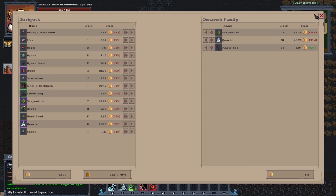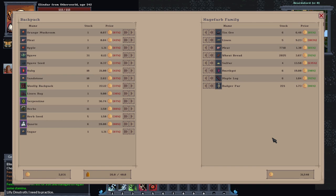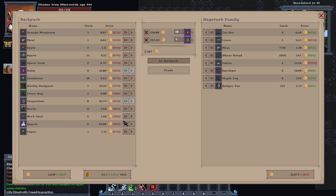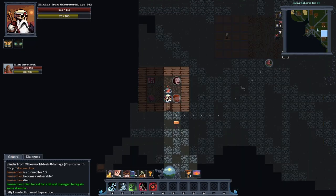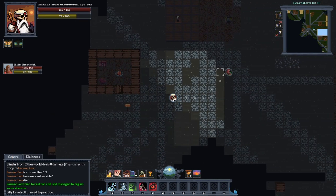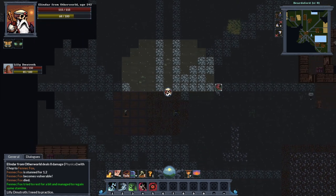We've got 2,800 gold for about 10 to 15 minutes of work, which is not bad. I've come over to another NPC here because I've got more to sell - he's got 31,000 so I can get rid of the rest of the gems. We'll give him all the serpentine and all the quartz, getting 635 gold for that, bringing us to 3,466 gold so far. Now we head back to the settlement.